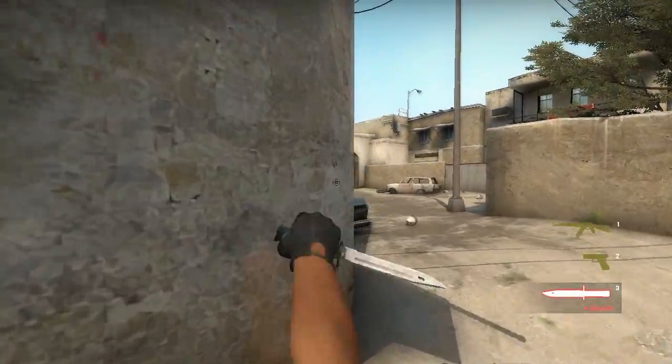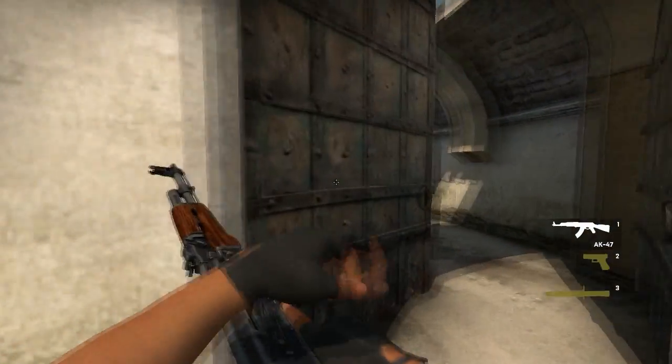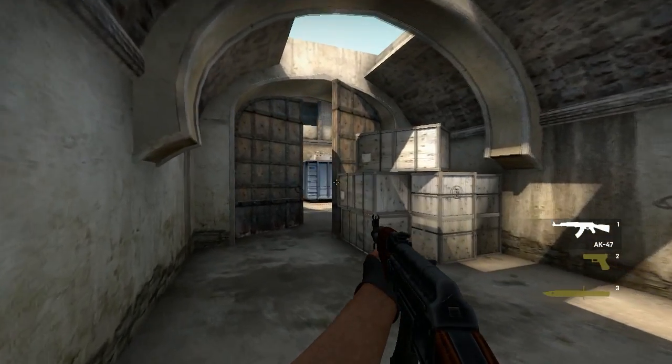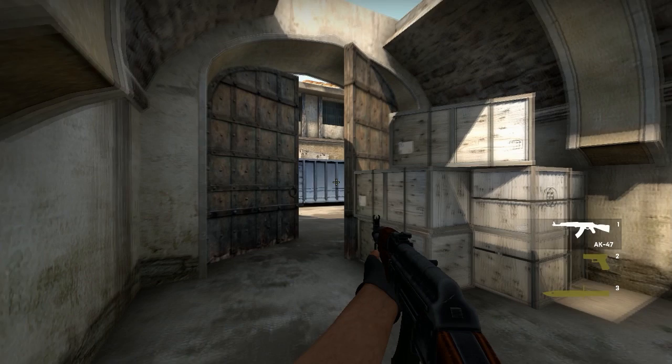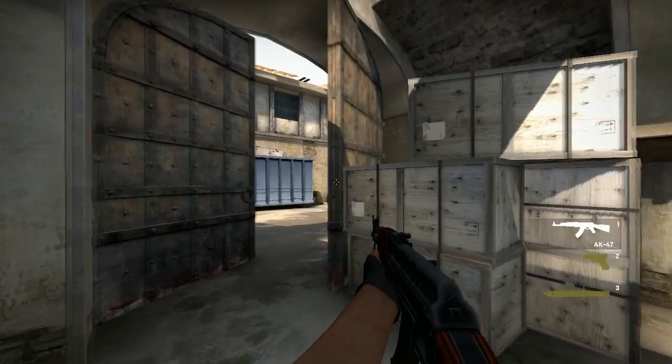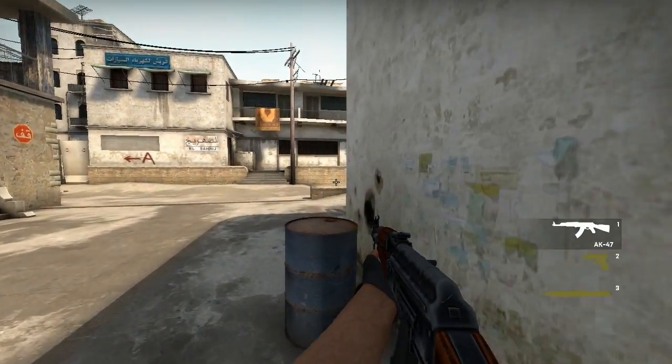Now let's talk about paths and ways to interact with the map — I'm talking about approaches. There's a way to move where you only expose yourself to one angle at a time. You want to eliminate the possibilities of getting overwhelmed by a crowd of enemies.